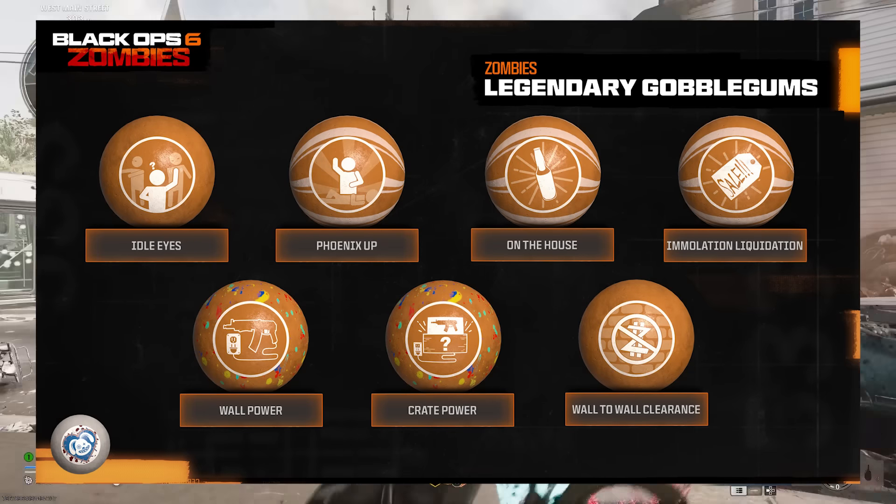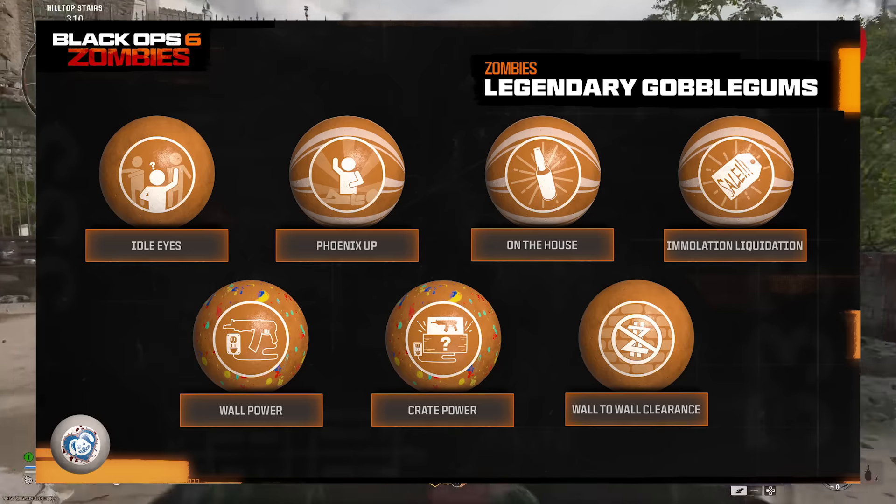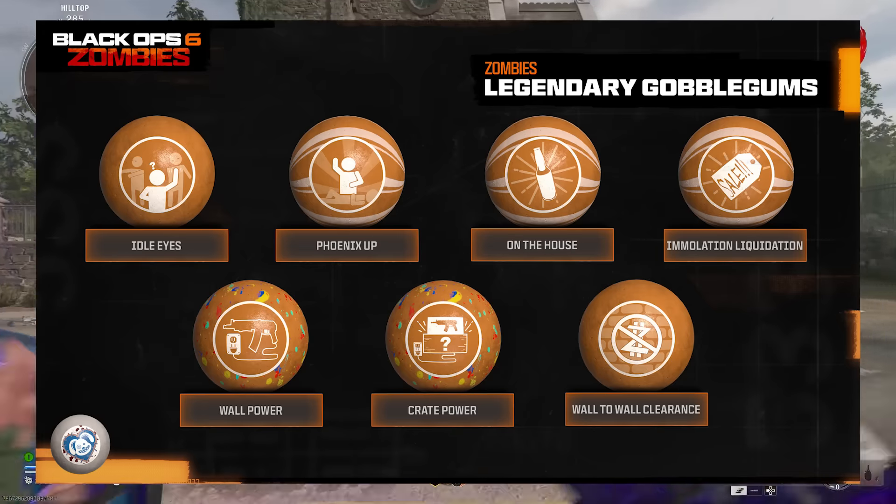After that, we have Legendary Gobblegums, which are Idolize, Phoenix Up, On the House, Immolation Liquidation, Wallpower, Crate Power, and Wall-to-Wall Clearance. These were all in Black Ops 3 and Black Ops 4 as well — some pretty solid choices here.